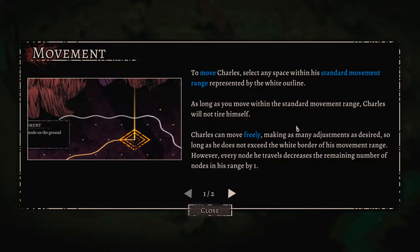As long as you move within the standard movement range, Charles will not tire himself. Charles can make many adjustments as desired, as long as he doesn't exceed the white border of his movement range. However, every node he travels decreases the remaining number of nodes by one.